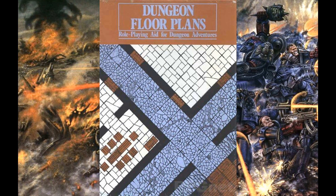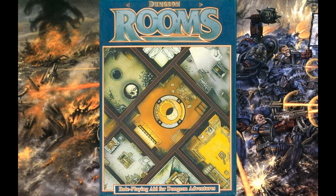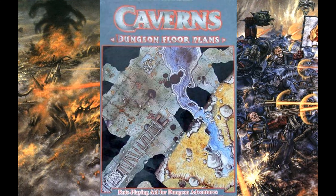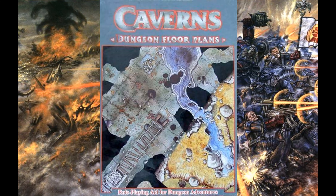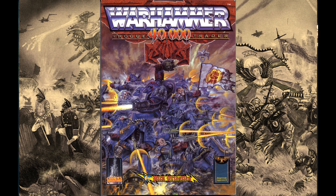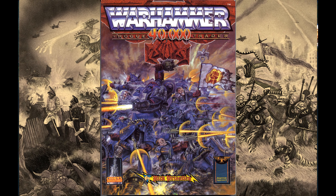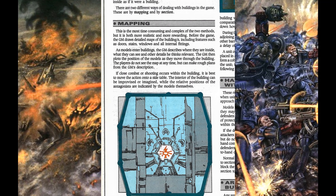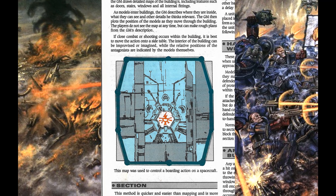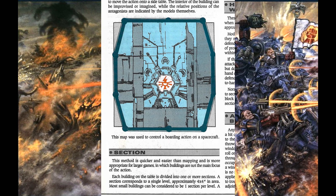The introduction section states that the set can be used with any other system that has a grid system, including the Games Workshop dungeon floor plans. It also says any special rules must be agreed before the start of the game and if present the GM gets final say. The rules in the booklet are a suggested expansion to the mapping option on page 36 of the Rogue Trader rulebook and are ideally suited to a structure that covers the whole table but may be used in smaller buildings if wished.